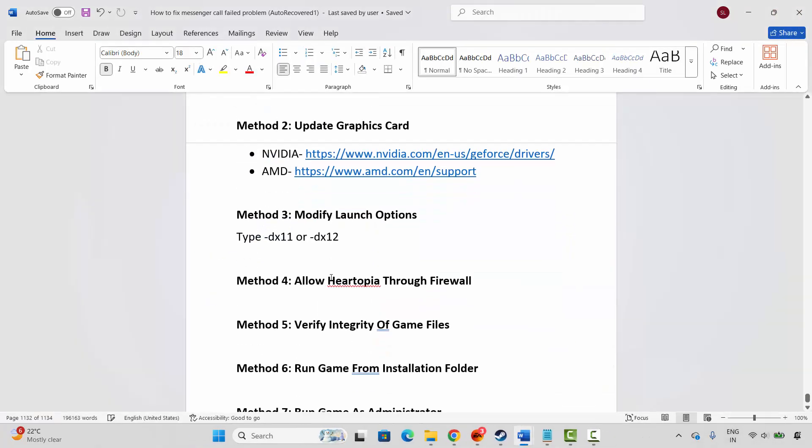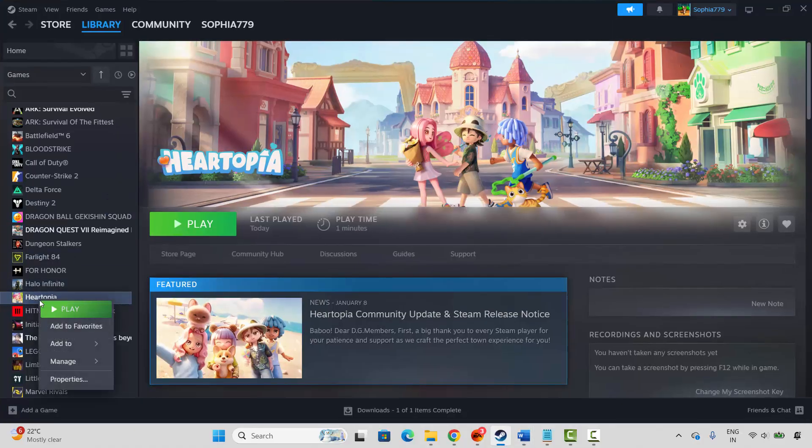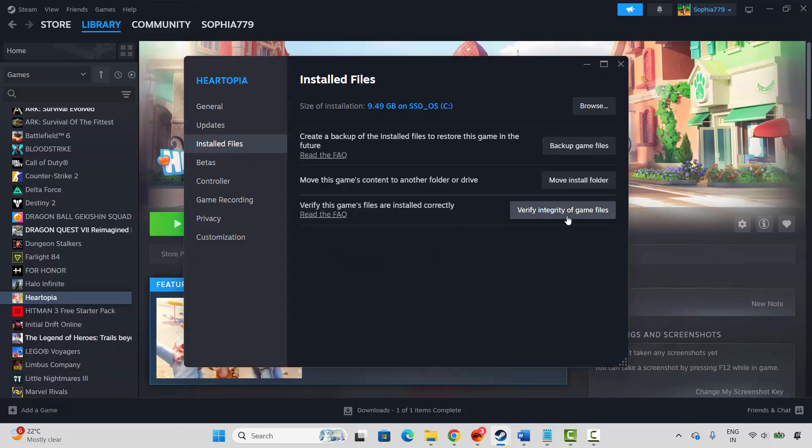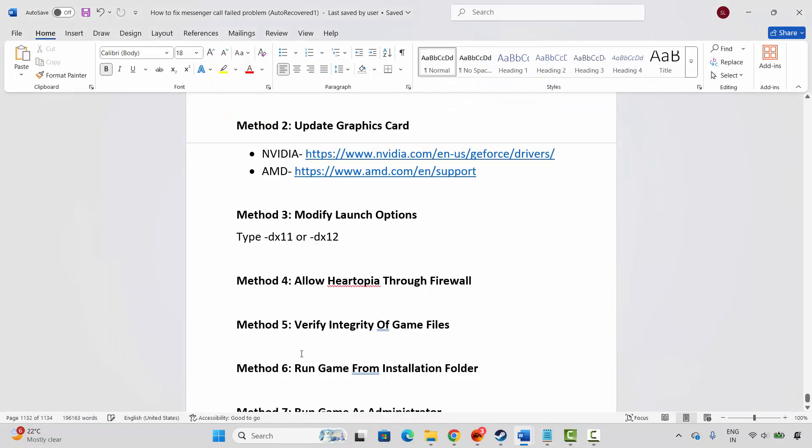After that, launch the game and check if this resolves the problem. If not, the next method is to verify integrity of game files. Go to Steam, under the Library section select your game, right-click, click Properties, click Installed Files, then click Verify Integrity of Game Files. Once verified, try to launch the game and check.